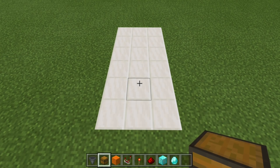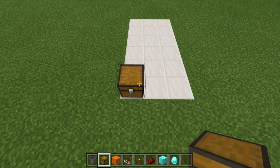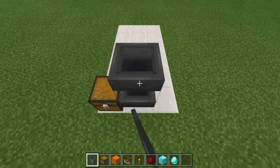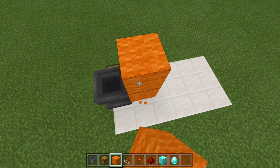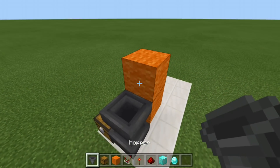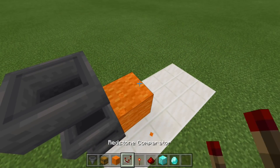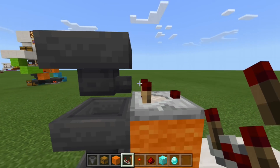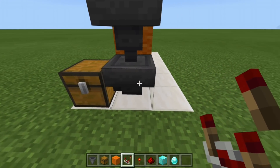To get things started, we're going to place in the payment system. Grab your chest, come to the bottom left corner, and place down your chest. Now grab your hoppers, crouch-place a hopper into the side of the chest, a hopper into this hopper, get your blocks, come two blocks up like this, place a temporary block right there, and run a hopper into that temporary block. Remove that, get your comparator, and run a comparator out from that block. So what you should have is the hopper facing into the back of the comparator, this hopper running into the bottom one, and then the bottom hopper running into the chest.